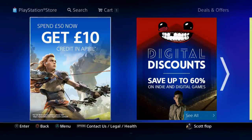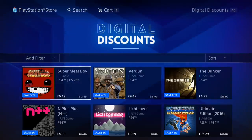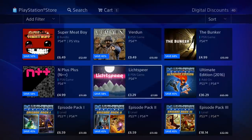Spend $50 and get $10 credit in April — they put an asterisk on it because you spend the $50 now and get the $10 back in April. There are full terms and conditions, so please go to PlayStation.com/legal/march-cashback. Go read the fine print before you spend money just to get ten dollars back.